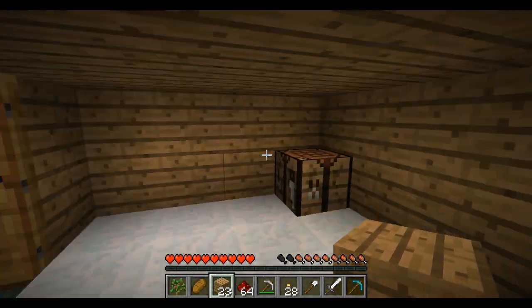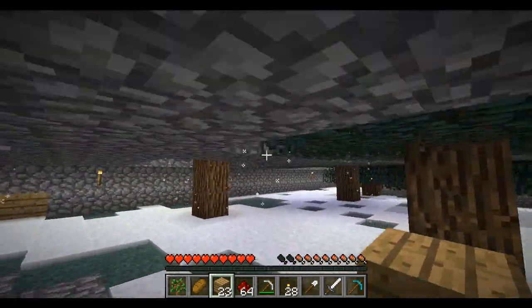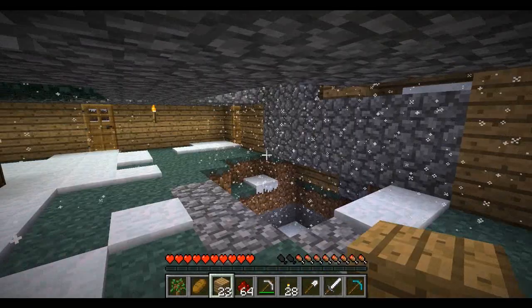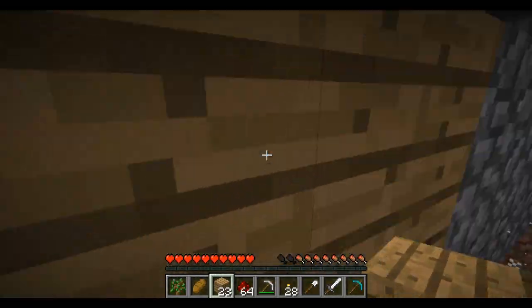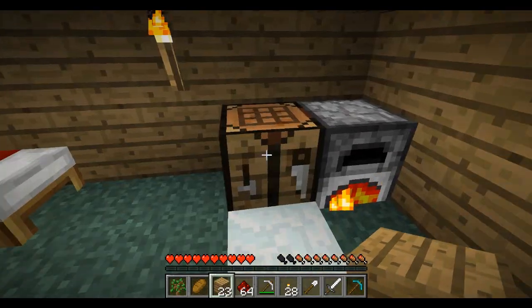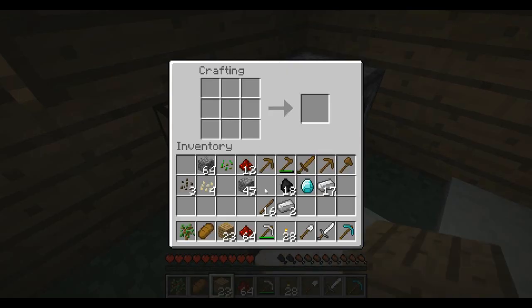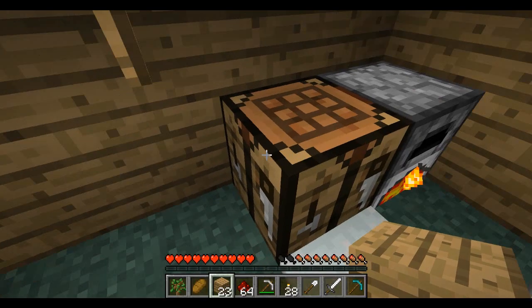At least this room looks better — there are different kinds of blocks all over the place but at least it looks filled. Hopefully that iron's done because I need to make a new set of gear so I can be safer when I go down there. Most of that is done so let's turn this into some gear. It sucks that I have to make all this stuff all over again, but it really doesn't seem too hard to come by. Let's grab some boots — just going with the ones I can remember.